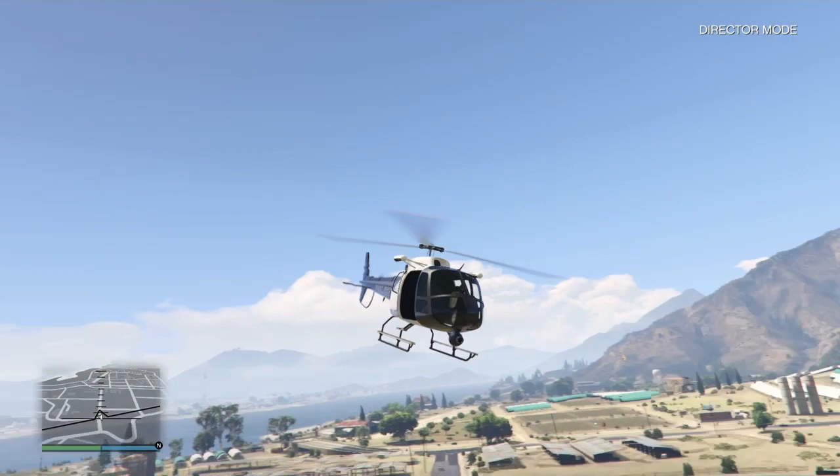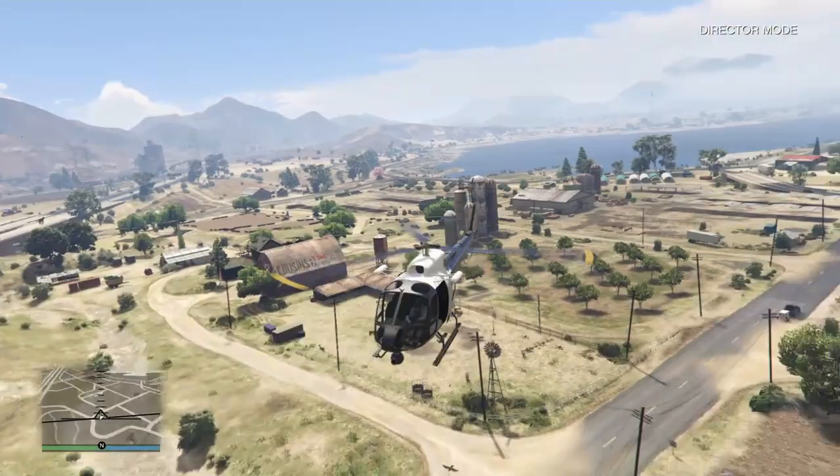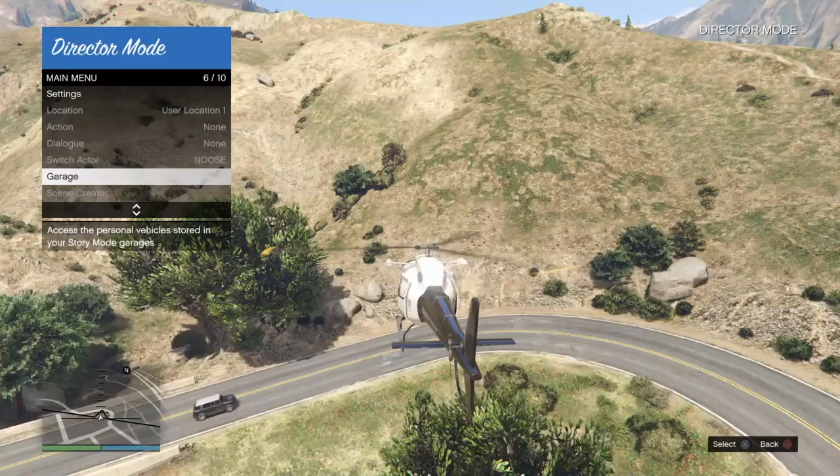This is DD Walker, and in this video I'm going to be showing you how to actually get the police helicopter in GTA 5 director mode. It's actually super simple, and look, you can even spawn it in the garage.